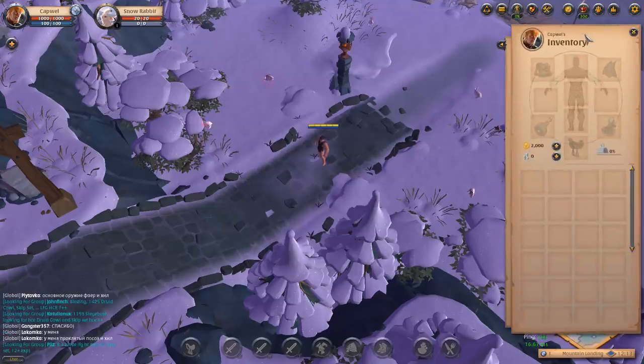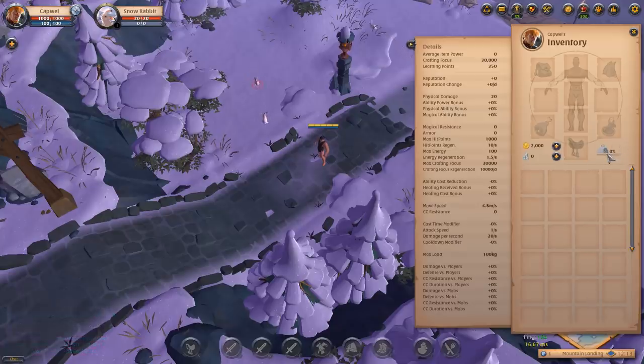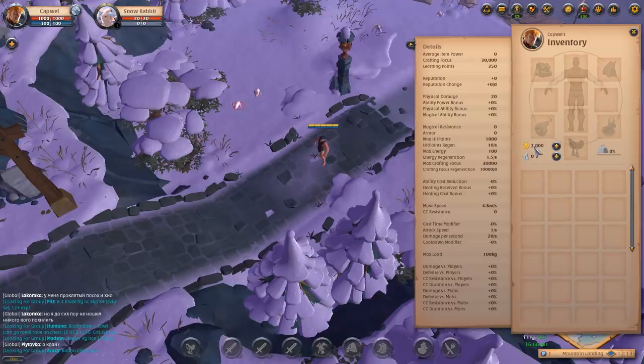Next up is your inventory screen. You have a few bits of information here with a pop-out stats pad. It shows the items you have equipped in your main slots, as well as your cape, bag, food, potions, and mount. You also have a limited number of inventory slots for carrying extra stuff in your backpack, and you can see your carry capacity here. Better mounts, better bags, and certain food and equipment will allow you to carry more.